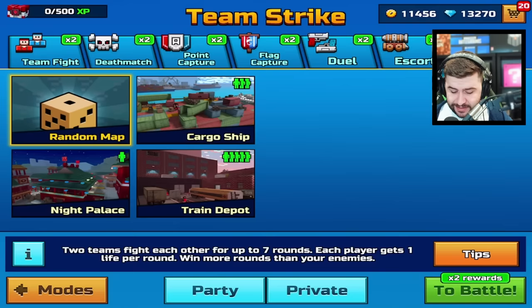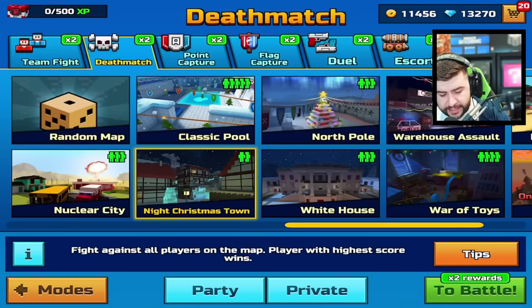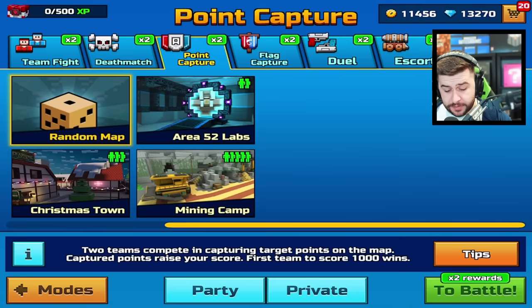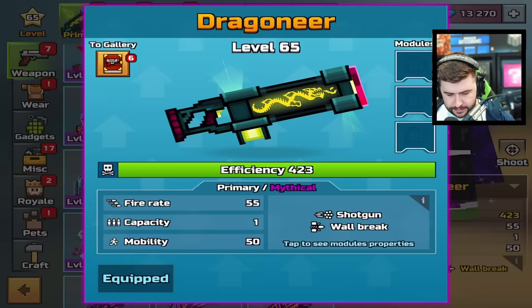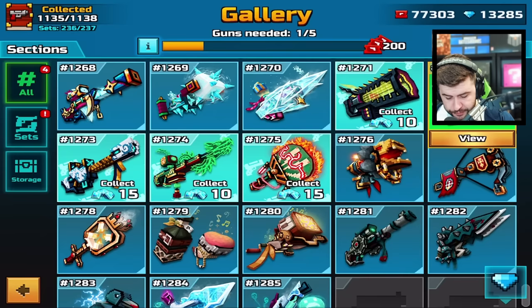Regardless, it's a pretty decent addition. As of right now, we do not have any map rotation. Silent School has still not returned and is not coming back until the next update, but the map rotation might happen when the brand new Pixel Pass is available.